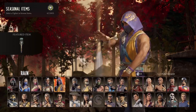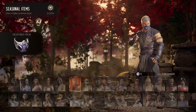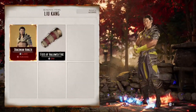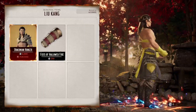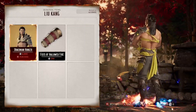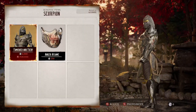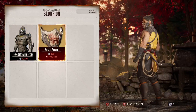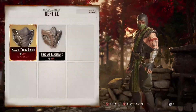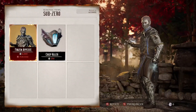Reiko gets a tiger helmet, whatever that is. Rain gets another staff, kind of whatever. Smoke gets a skin. Kenshi gets a hat - kind of boring. Liu Kang gets a skin as well, that's pretty cool, but again not a fan of the colors - the gray and lime green. And whatever's on his head too, not a fan. Scorpion gets a skin as well - this one's actually pretty nice, same thing with the mask, kind of like a skull mask. That's pretty cool. Reptile gets just a basic mask - literally just a basic mask.